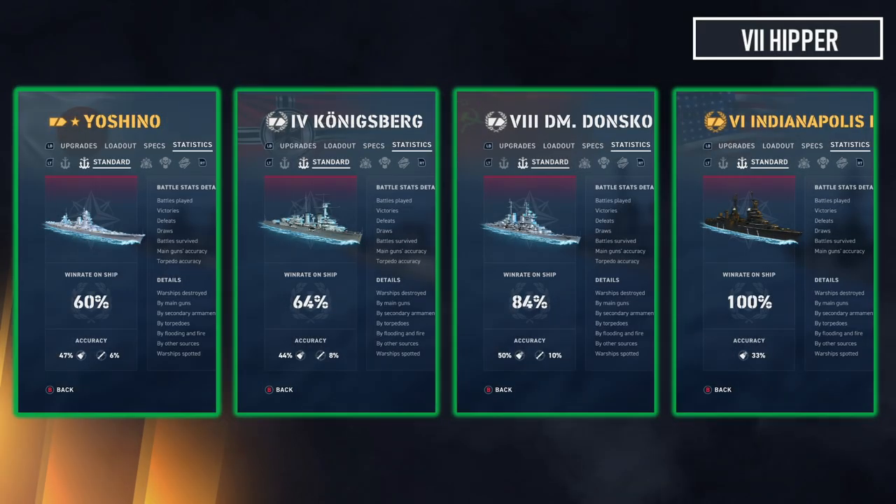Another ship I get a lot of criticism for is my agile Yoshino, but we are pulling home a 60 percent solo win rate in that thing as well — it works very well. Next up, the agile Koenigsberg at 64 percent, also solid — an excellent agile cruiser.